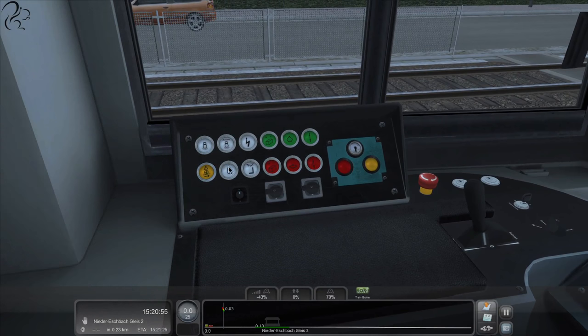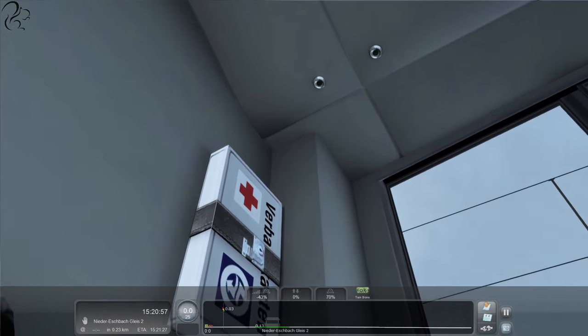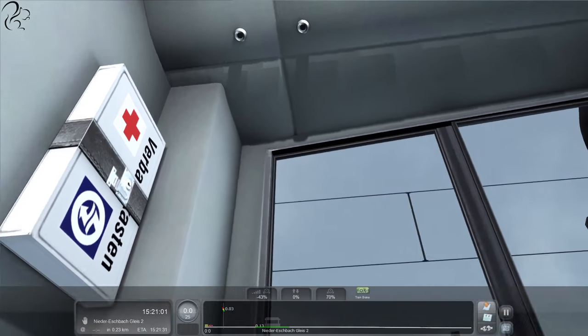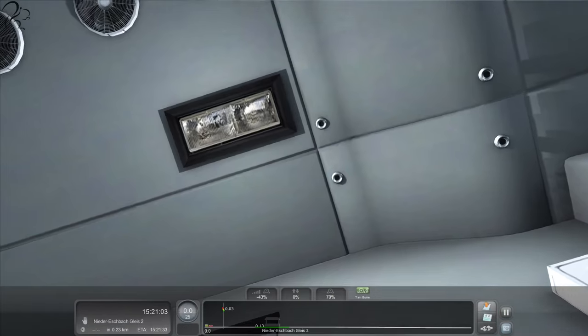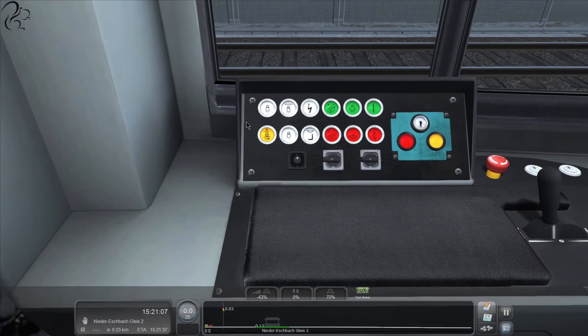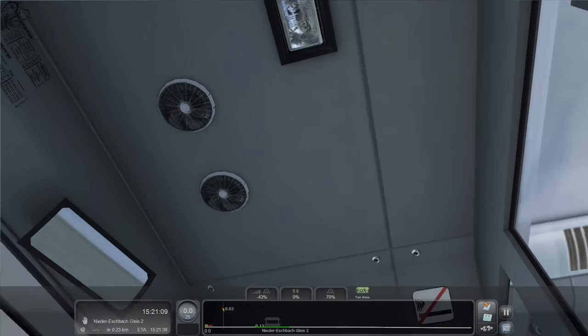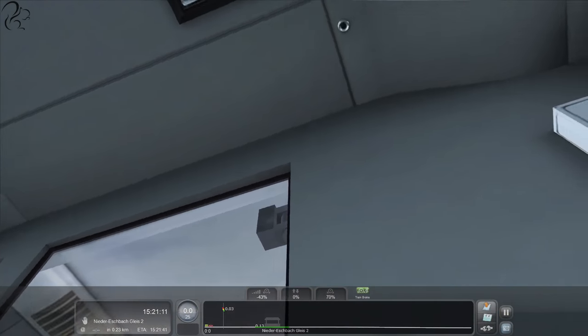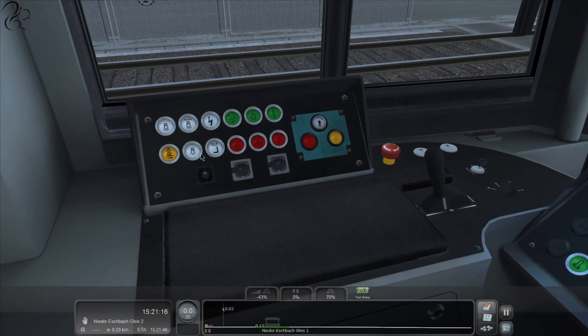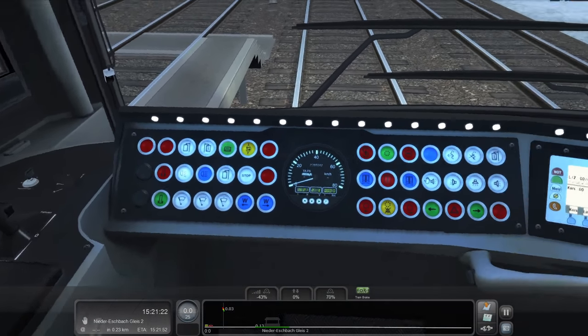There are some buttons over here that control various lights. This one does a super bright light. The only thing that annoys me about the lighting in this game is that you can't see the lights themselves — they appear from nowhere. It's kind of weird. You've got a light here but it doesn't physically light up. Hopefully Unreal Engine will sort that out.